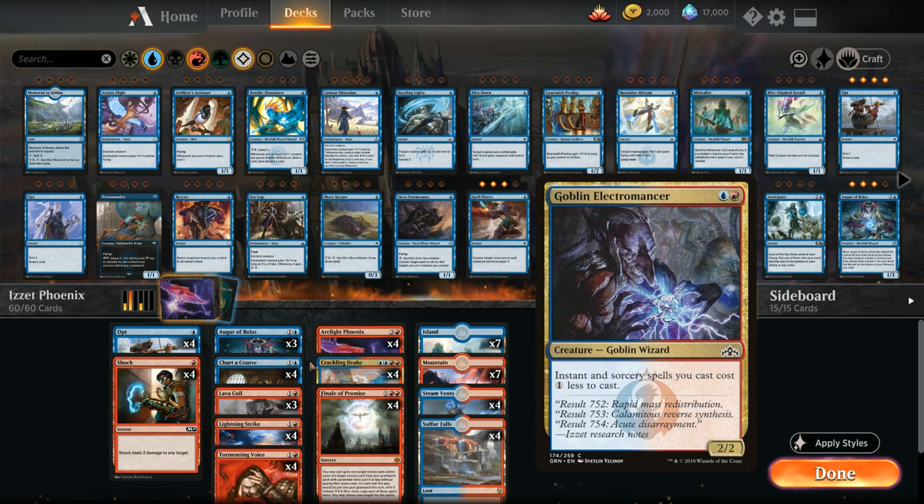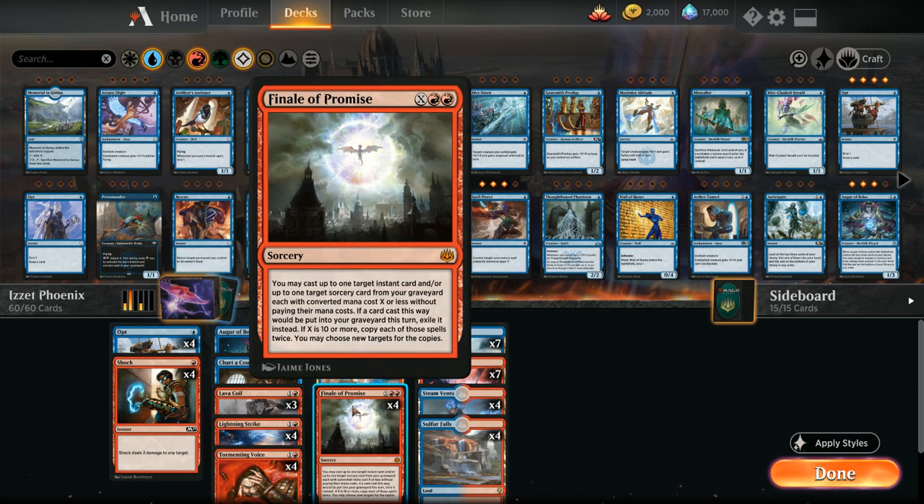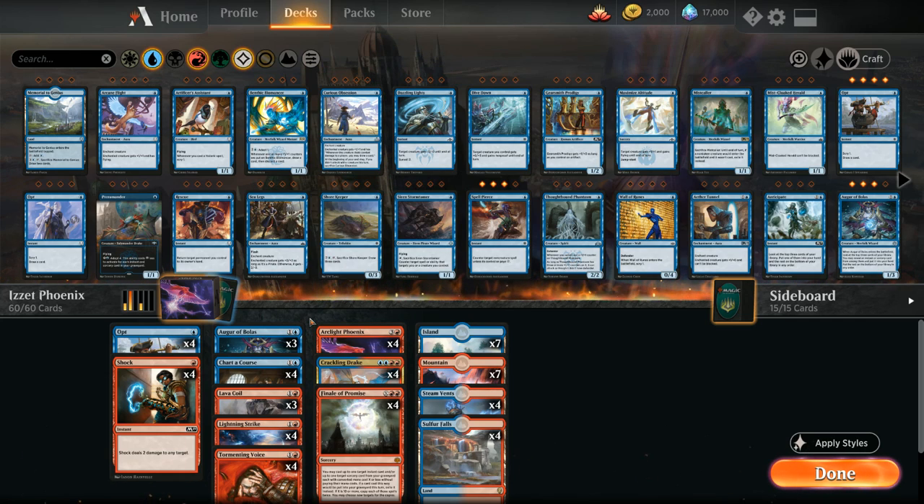One omission in this deck list is that we're not playing Goblin Electromancer, which you might have seen in other builds of Arclight Phoenix. The reason we don't need Electromancer as much is that we now have four copies of Finale of Promise, which makes it a lot easier to cast the three spells required to get back Arclight Phoenix without needing the cost reduction from Electromancer.